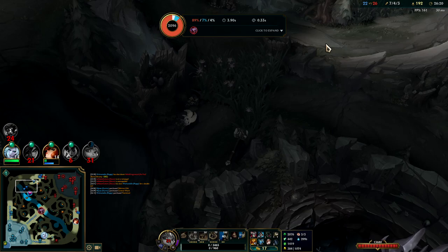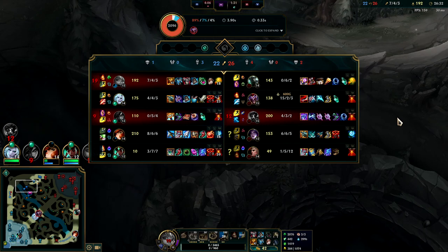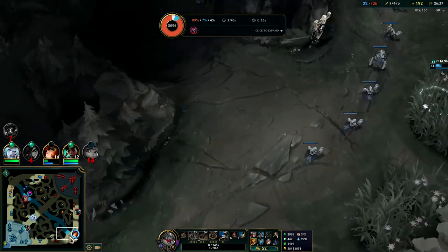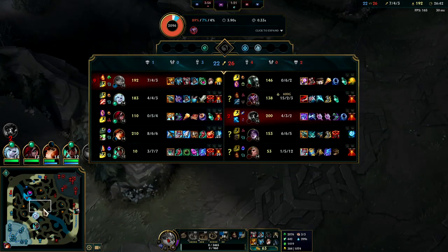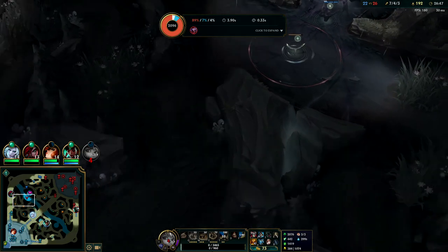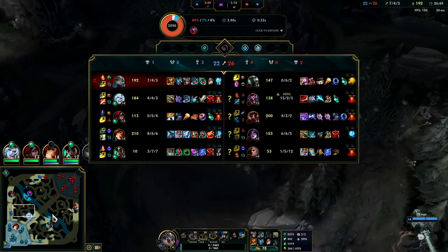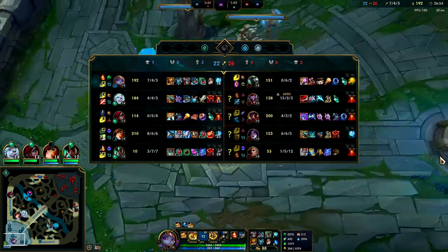It is what it is — we're the only tank on our team. I have a feeling we're going to have the most damage taken in the game by a lot. We really need MF in these team fights — her R is the only thing that's going to be able to stabilize us against all the AoE they have. Going ahead to pick up a Blue Ward so we can check if they're trying to do Baron.